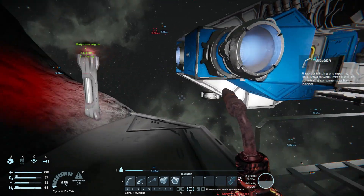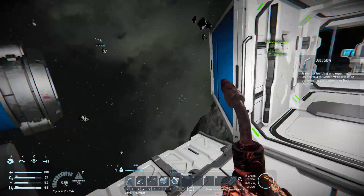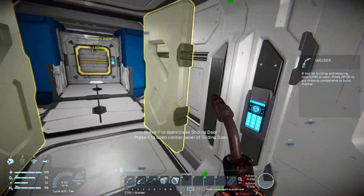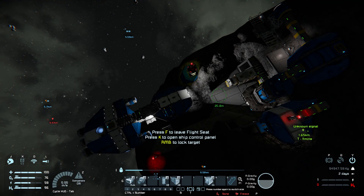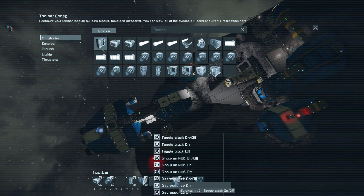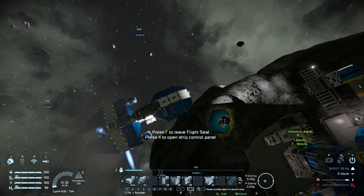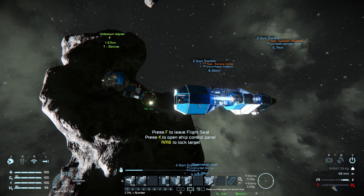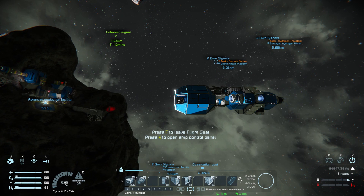Let's close these doors and repressurize. If we go to the air vent and toggle depressurize on and off, we can repressurize the room by turning the depressurizing off — it's going to pump air back in. We've got two more tasks: the remote control drones or the hydrogen thrusters.